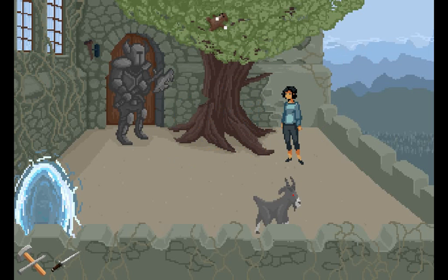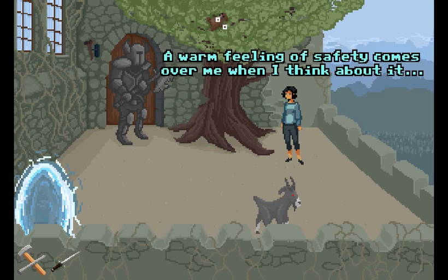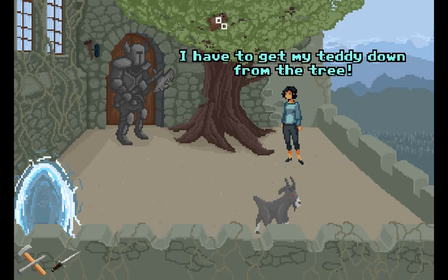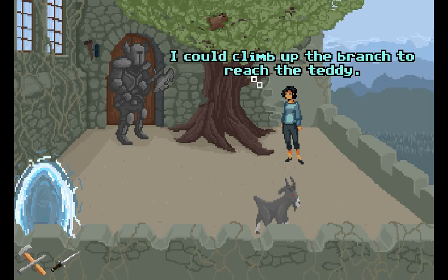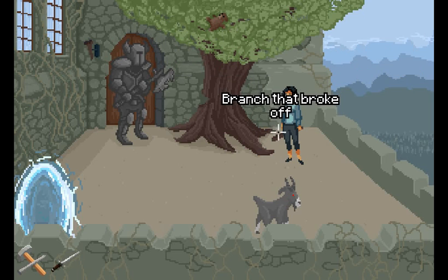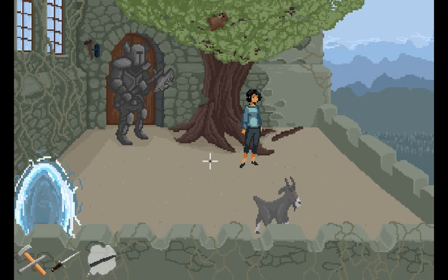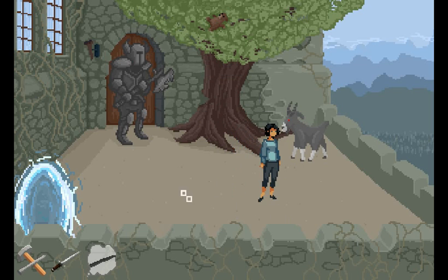There's a teddy bear in the treetop — it looks familiar. Could it be my good old teddy? A warm feeling of safety comes over me when I think about it. Is that the object the hooded man was talking about? It has to be. I have to get my teddy down from the tree. There's a branch I can easily reach — I could climb up. The branch broke off. So we're going to need the branch that broke off. There's nothing to do with the goat, so let's go back through the portal.